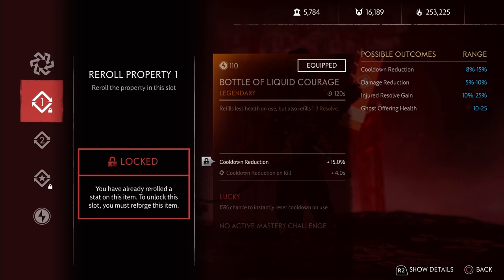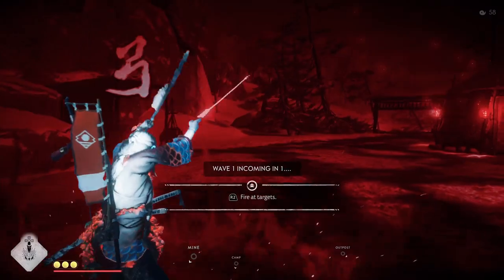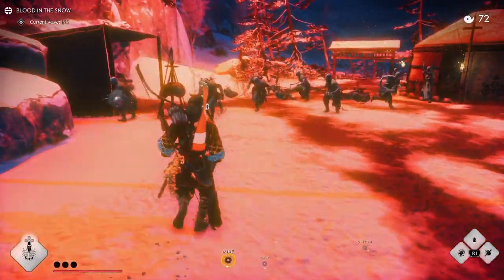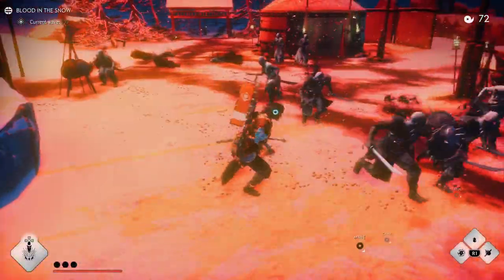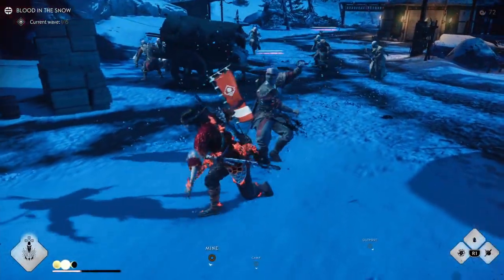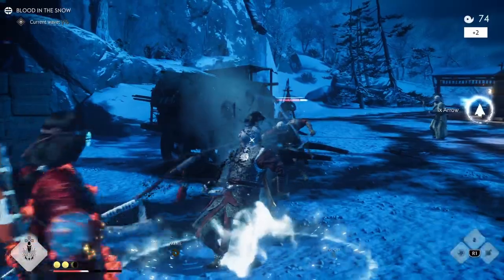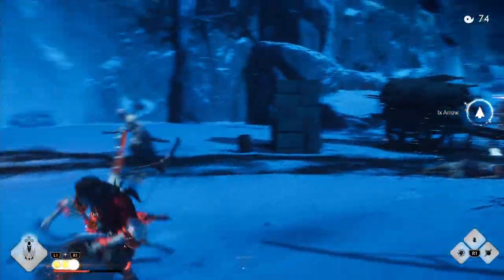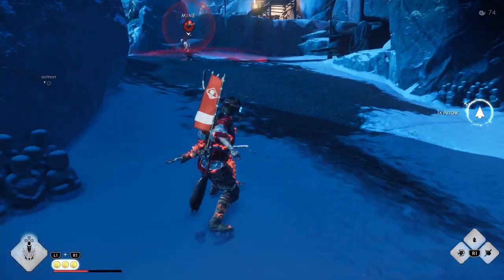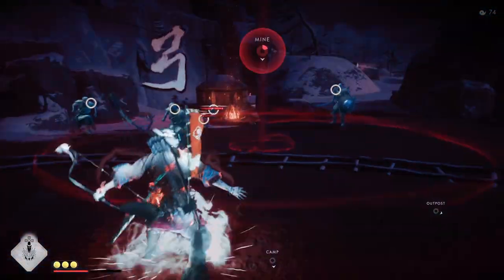I want to show you guys some gameplay because when things do go your way, it's pretty crazy. Ideally you want to be using this after you use your ult. One of the main problems with the gourd in general is that you can't use it at full health, so you do need a little bit of health missing to proc this legendary perk. But as you can see, once I take some damage and use the gourd, I get around 2 bars of resolve. And so with the hunter, with the skipping stone bow, 2 headshots was enough to get my ult back again. If you guys noticed on the bottom right, the lucky perk did proc, so the gourd is immediately available to use again.